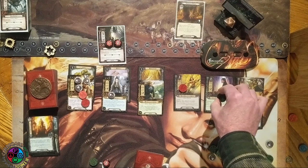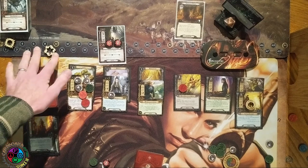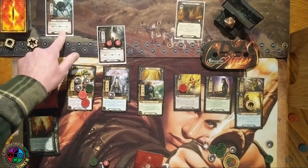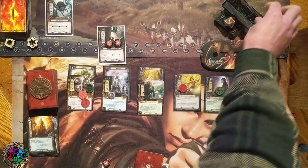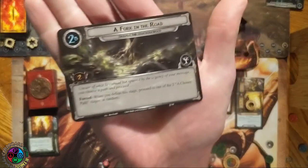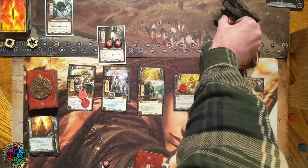Quest time. I know exactly what I'm up against so I know exactly what to send. Celeborn and the Refugee are going to send six willpower. We reveal the two-threat enemy, and its when-revealed says exhaust a character you control — I'll exhaust the Minstrel. We clear the Enchanted Stream and progress to stage two, which is just two quest points. When we defeat that stage, we randomly pick a stage three to travel to.